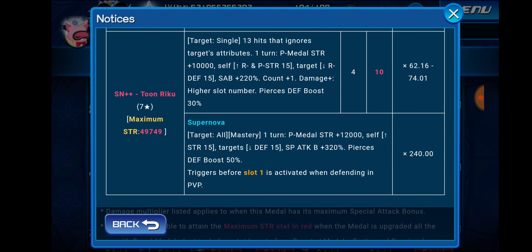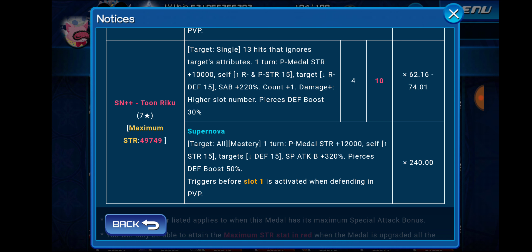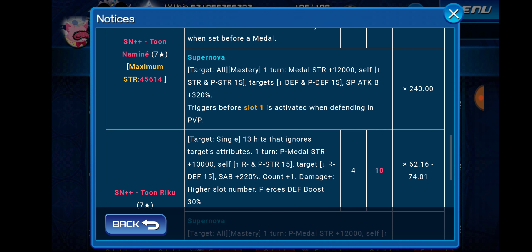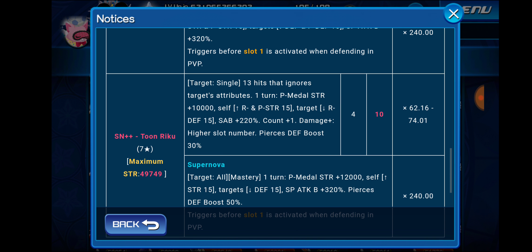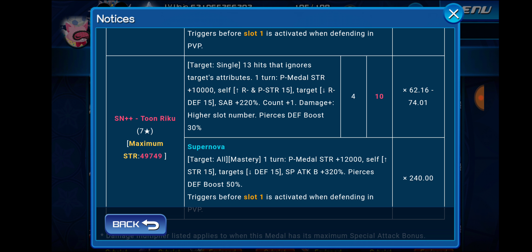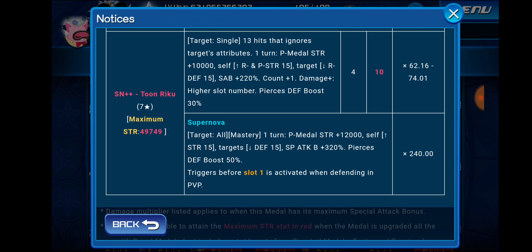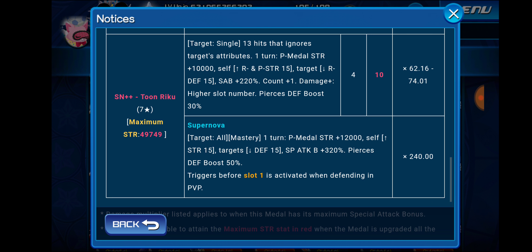Toon Riku is a reverse power medal, whereas Toon Naminé was an upright power medal. Supernova++ Toon Riku has a max base strength of 49,749 — significantly better than Naminé's by just over 4,000. This medal has a single target special attack, and it'll deal 13 hits that ignore the target's defense attributes. For one turn, it'll buff your power medal strength by 10,000 and buff yourself for reverse and power strength by 15 tiers. It debuffs the target's reverse defense. Special attack bonus plus 220%, count plus 1 — damage is higher the higher your slot number. So this medal will work really well on your pet slot or slot number 5. It pierces defense boost 30% of the time. Costs 4 gauges to use. It's a tier 10 medal, with a 62.16 to 74.01 multiplier — not bad, but not great. Slots 5 and 6 will maximize the damage output.